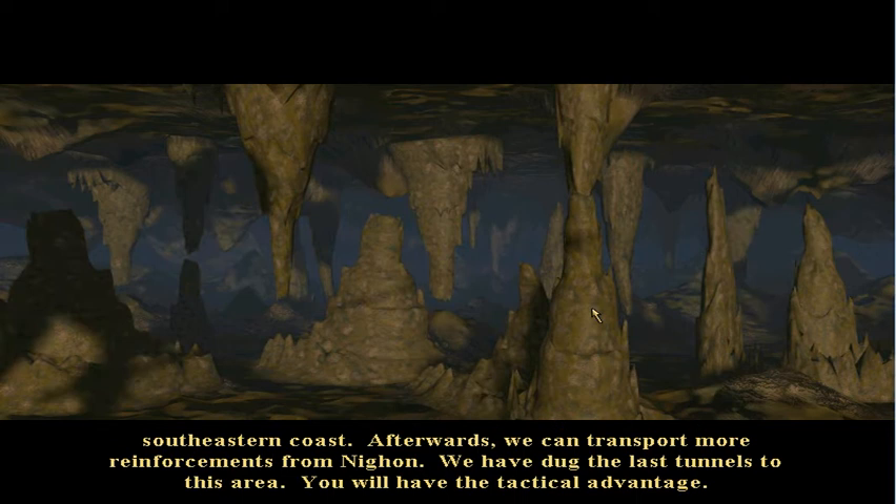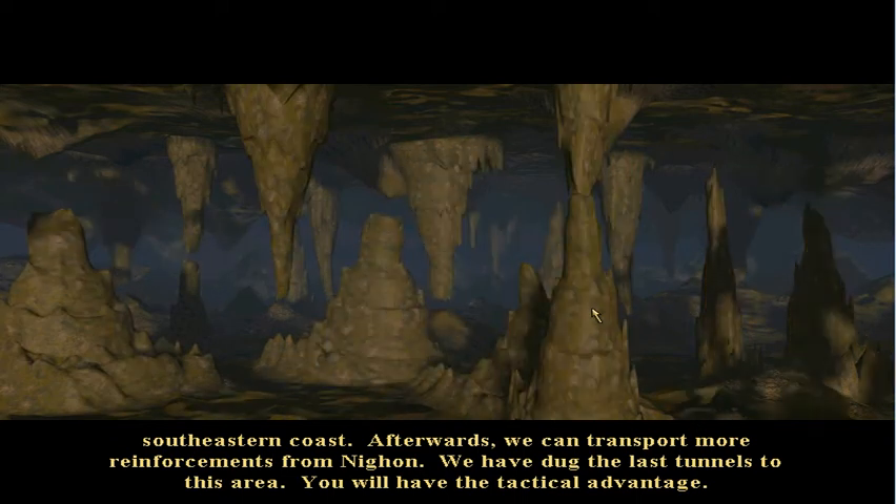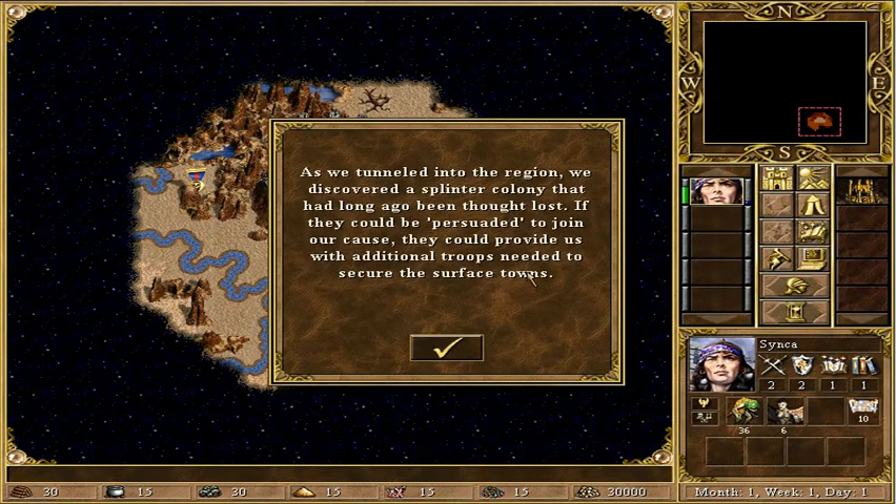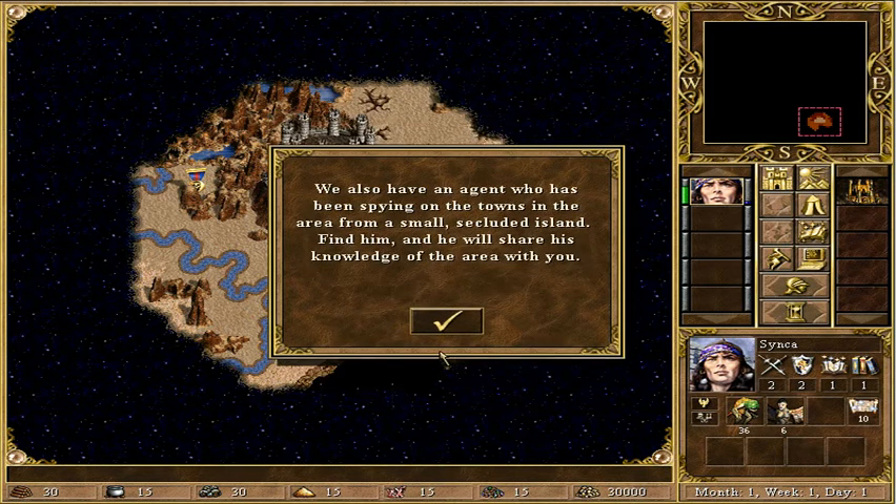Afterwards, we can transport more reinforcements from Nyon. We have dug the last tunnels to this area. You will have the tactical advantage. Yes, I will have the tactical advantage - you have to remember that voice and use it. So let's hear what the intro says in text: as we tunneled into the region, we discovered a splinter colony that had long ago been thought lost. If they could be persuaded to join our cause, they could provide us with additional troops needed to secure the surface towns.